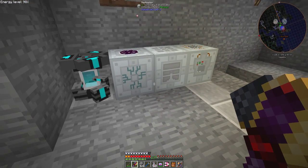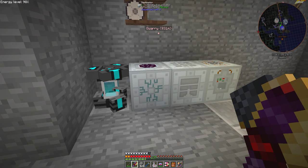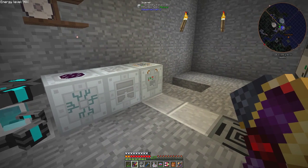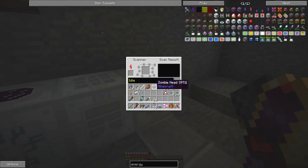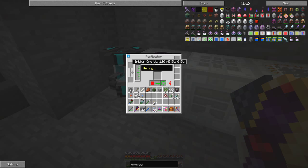Here's what I've done: I've removed the molecular transformer and built a replicator, a pattern storage, and a scanner. What this does is you can scan something — it doesn't really matter what — store it, and I found some iridium ore in a chest. I've scanned it and the idea is I'd like to make more iridium ore, because it's the only way you can get it. Here's the replicator.